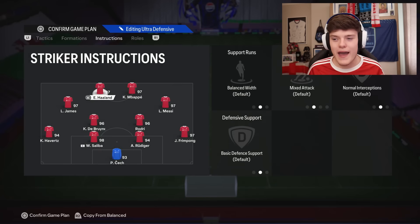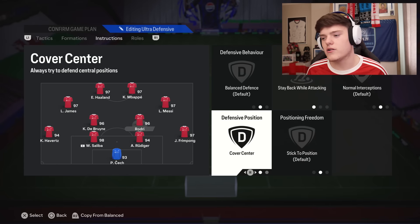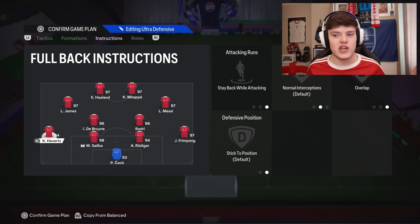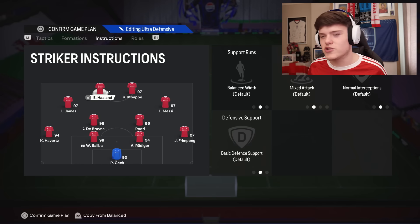Onto the instructions — the easiest instructions you'll ever see in a pro tactics. CDMs: stay back, cover centre; stay back, cover centre. Full backs: stay back, overlap; stay back, overlap. That's it, genuinely. We leave the CAMs and the strikers on balance — they can make their runs out wide, make their runs into space, and they really work together. It's especially good for pressing your opponent — it's like a 4-4-2 with those two advanced wingers that can cut inside and finesse.